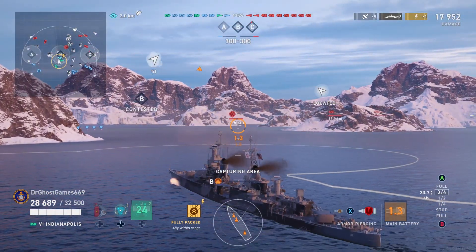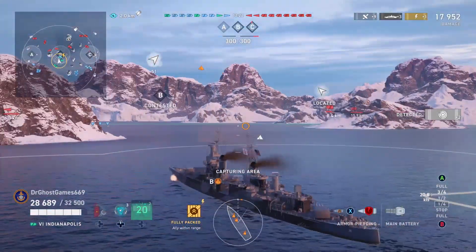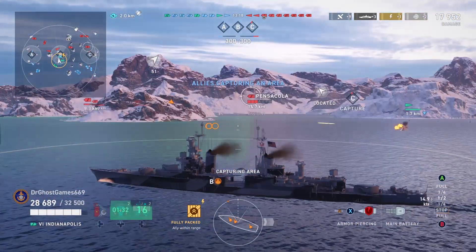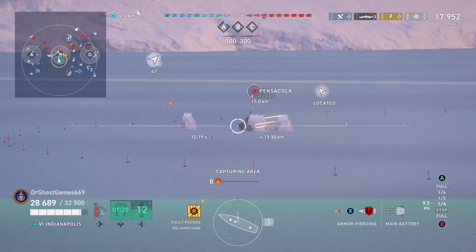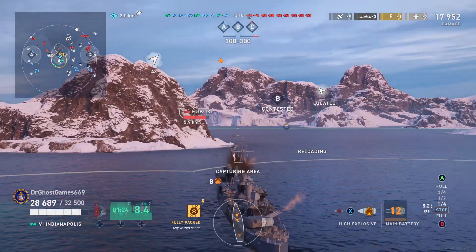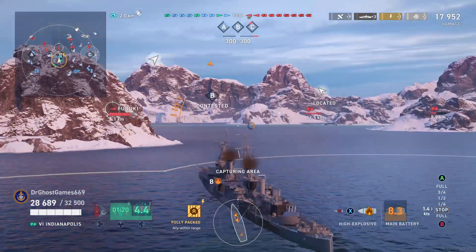You have good guns, but you don't have good armor. That's the one problem with this ship — you've got really bad armor on the Indianapolis. So what you need to be doing is playing islands, using your concealment, using your maneuverability and speed, which is very good on the Indianapolis, to your advantage. That's basically how you're going to stay alive. Kite, use your concealment, use your maneuverability and speed, use island cover, use smokes like I'm doing, and you'll have a pretty decent time in the Indianapolis.